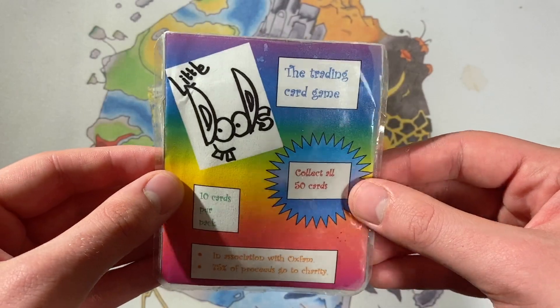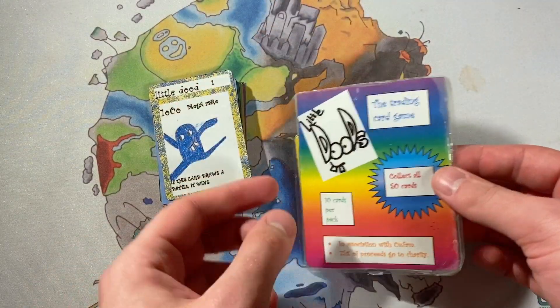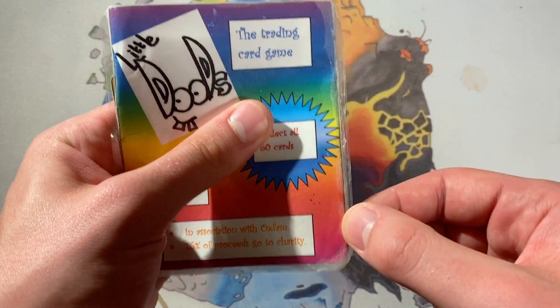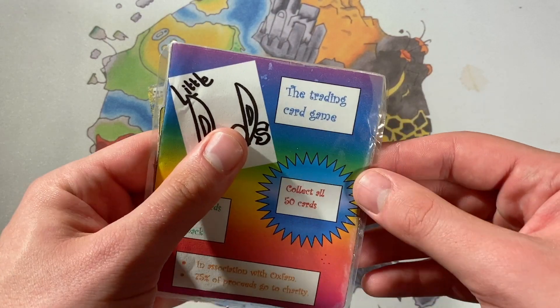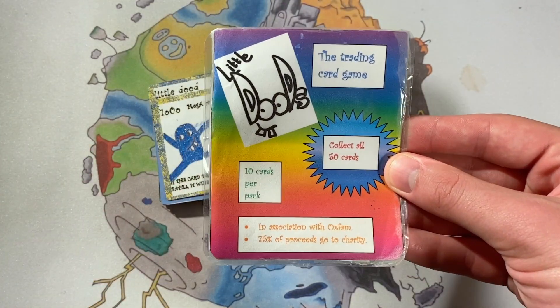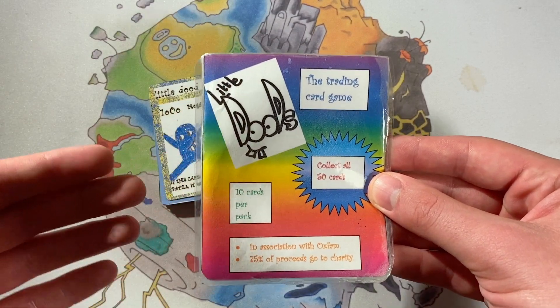The booster packs were made quite interestingly - it was two sheets of paper, not stuck together at all, and then basically I'd laminated the two sheets and the lamination pads stuck together at the sides. I just kind of cut around them and it sealed the pack, then when you want to open the pack, just chop the top of the lamination off and you can get inside. The packs are very basic - this was Microsoft Office 2007 vibes.